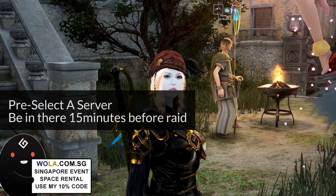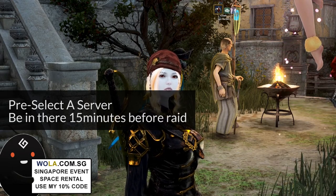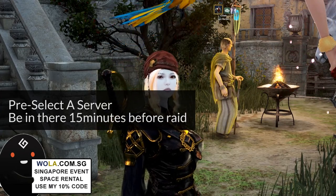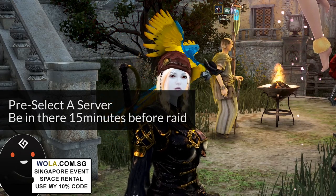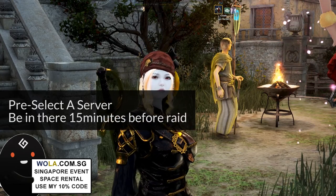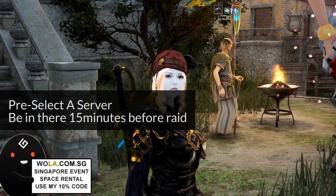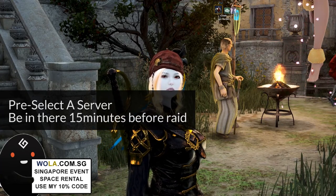Tip number two is for all guilds to be mindful and to pre-select a server. For example, if your guild has pre-selected Serendia 2 because it doesn't have any node war affecting the hours, then every member should go to that server 15 minutes before the gathering time. This way, if Serendia 2 is not available when you start, you won't be in the 10 to 15 minute server change cooldown — you can instantly switch to another server.